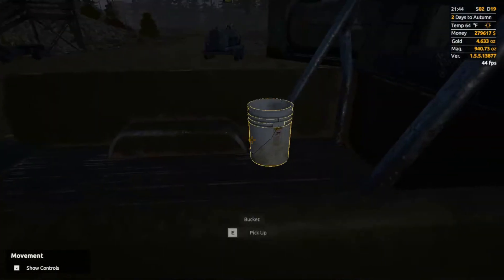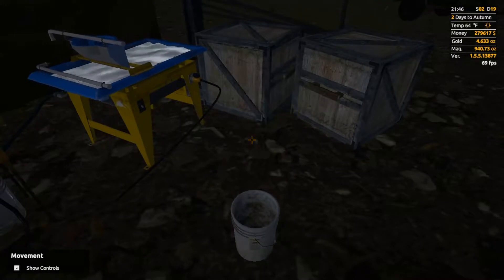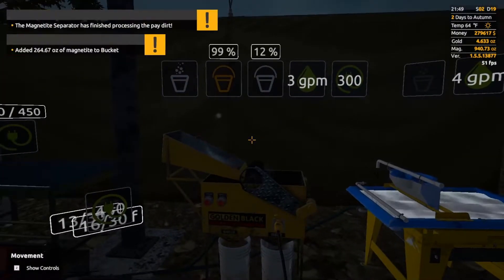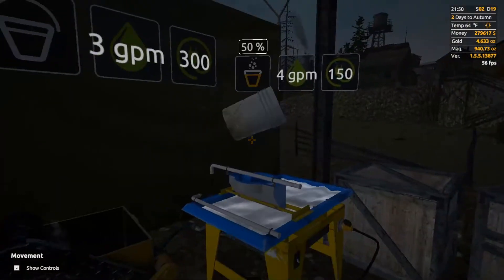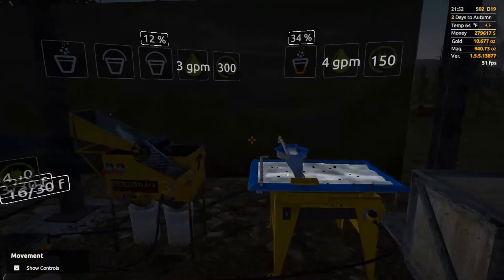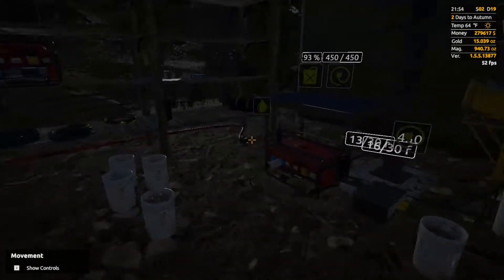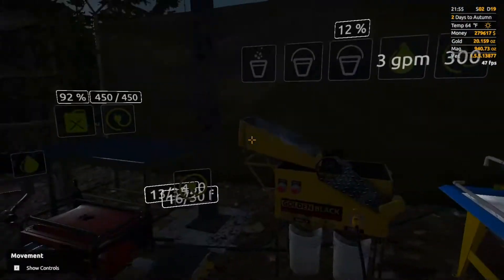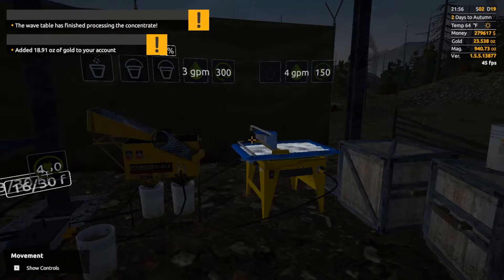Alright, the water was already on, good. Here's the first bucket. That had 264.67 ounces of magnetite. We're going to do these one at a time, no rush. I do like this little setup — running the water over here, just a generator, just these. And that was 18.91 gold.